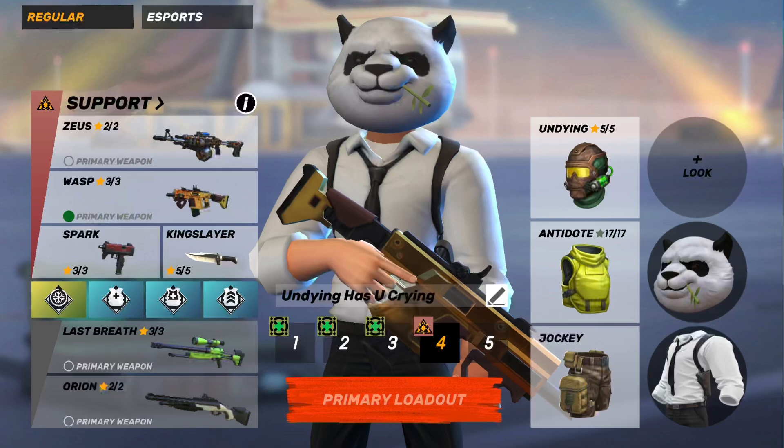I definitely suggest the spark pistol or Rick's revolver, and I like to use the antidote chest but any chest is fine. I definitely think you should use jockey, but cheetah or reanimator can work too. Please use jockey. Undying is obviously the best consumable if you have it — if you don't, eye is probably the second best. For the machine gun slot, I think Zeus is the best, but any machine gun works since you shouldn't be using it much unless you run out of ammo.